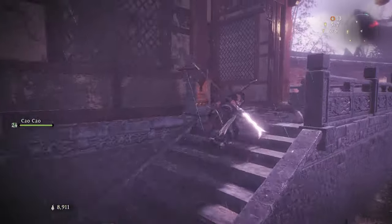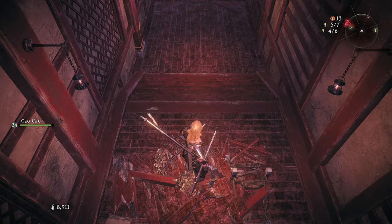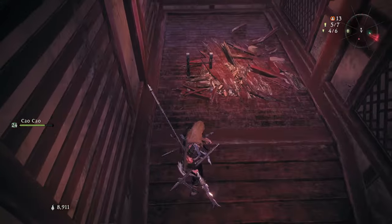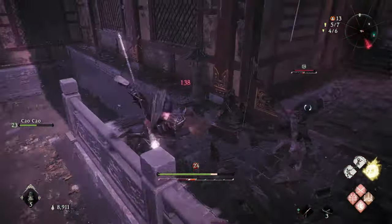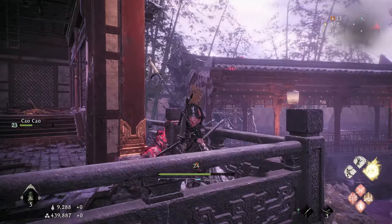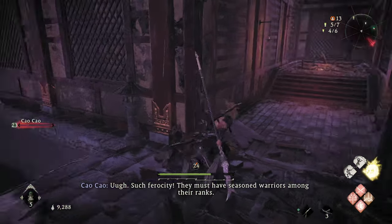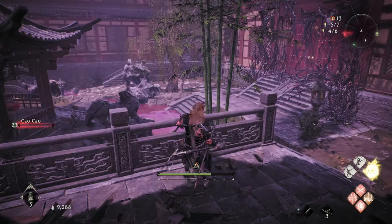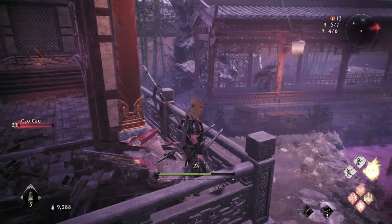I totally screwed this up. How do I get back in there? Is that a ladder? It looks like I can break through the floor there. Where'd that invasion go? Right there - he's still on the roof fighting. He's gonna totally kill my friend. I don't know how to get back up there. We screwed this up. What the heck is that thing right there? That's just one of those big guys.